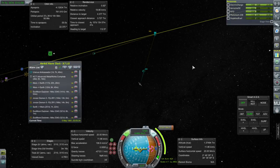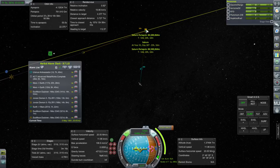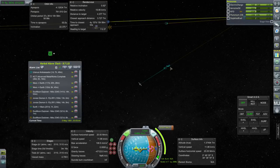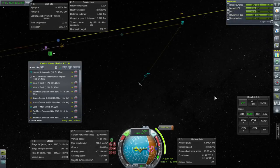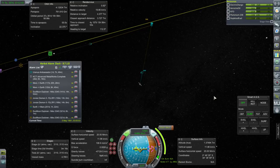Hello everyone, and welcome back to my Beyond History series in Kerbal Space Program 1.1.3. In this episode, we're going to start off by following the Uranus Ambassador as it passes by Saturn on its way to Uranus, getting a boost from Saturn. We'll make sure it gets the correct boost, but otherwise I don't want to launch anything new until we clear up some of these old missions and make sure they come to fruition.